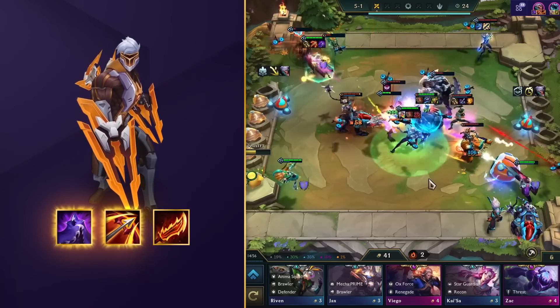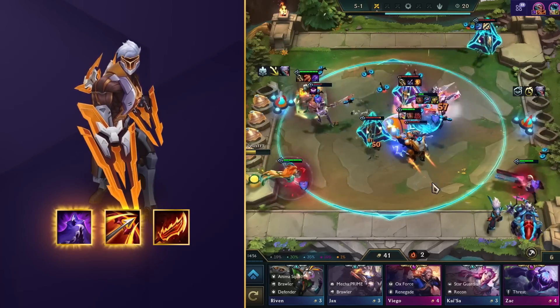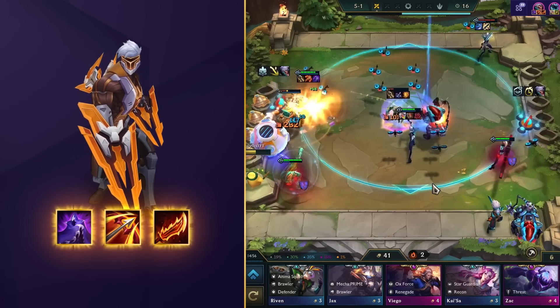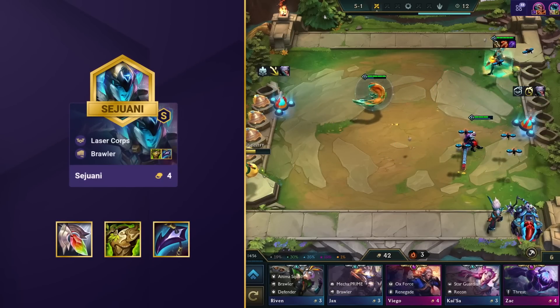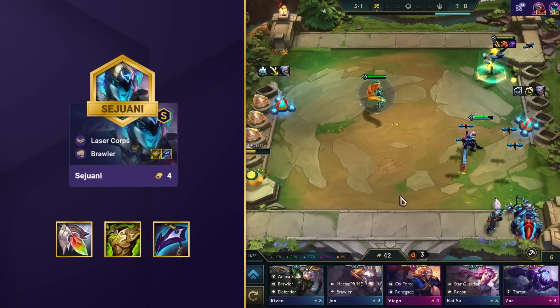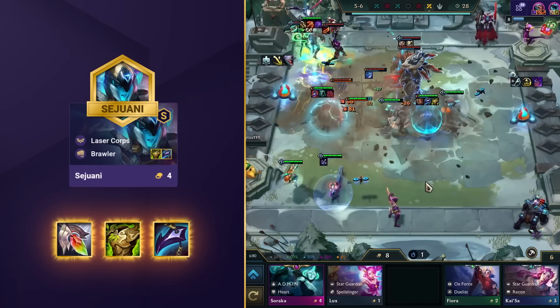Edge of Night and Runaan's Hurricane are just fantastic items to go for, and the third item can be really anything as long as it deals damage, but we prefer a Rage Blade to make the drones penetrate your enemies more often with his increased attack speed. The other 4-cost Laser Corpse is your frontliner Sejuani. You're going to want her to survive for as long as possible, so you'll give her items like Redemption, Warmog's Armor, and Dragon's Claw. The longer she survives, the more damage your drones will deal.